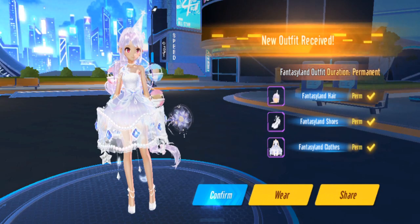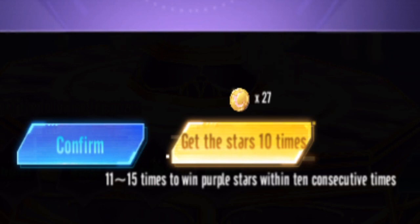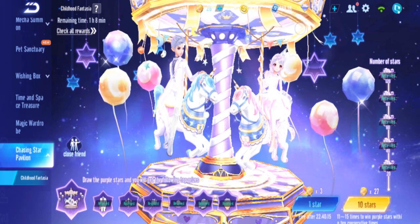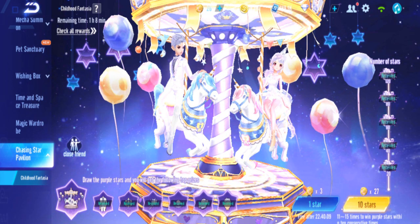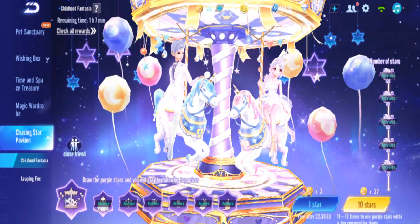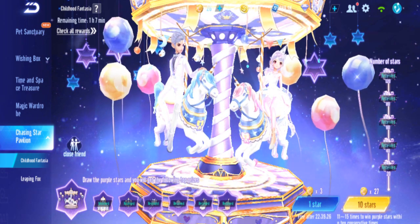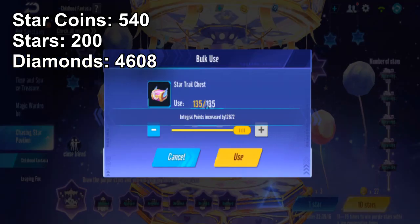We got the female Fantasy Land clothes. Now it's 11 to 15 times for the next ten-consecutive guaranteed item. Let me just confirm with Bunny — does Bunny want the costume or the throne? I realized all the rewards are female-only so you can't pick both genders. We haven't gotten the seat yet. Yes, Bunny wants the seat — another 2,000 to 3,000 diamonds probably.